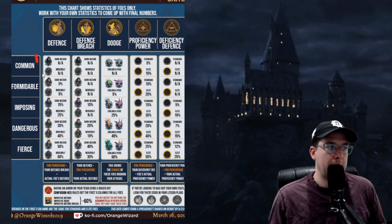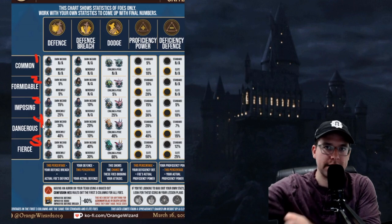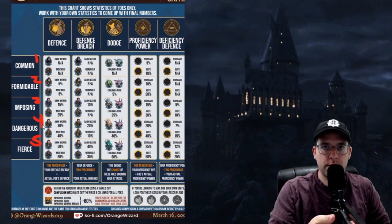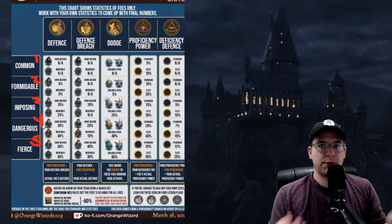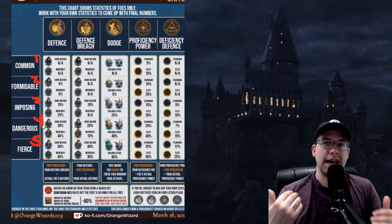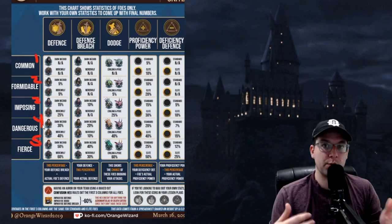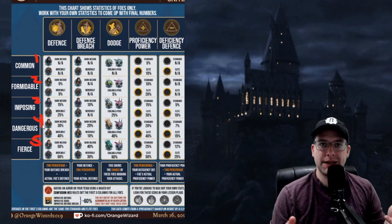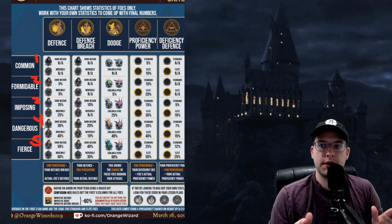The prefixes are: common, formidable, imposing, dangerous, and fierce. Each of those different prefixes has a specific status effect. As you look across the chart, you can see that common doesn't really do much for the foes, and formidable barely does anything. For the most part, I'm going to be talking about fierce and dangerous foes because when you're in the mid to late game fortress chambers — which you should be at this point if you play in a group or if you've played solo enough — that's going to be where the math comes in.